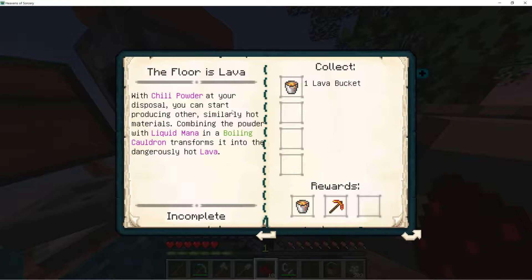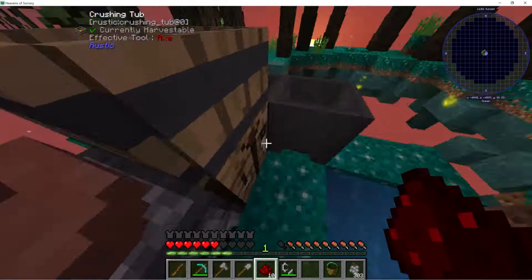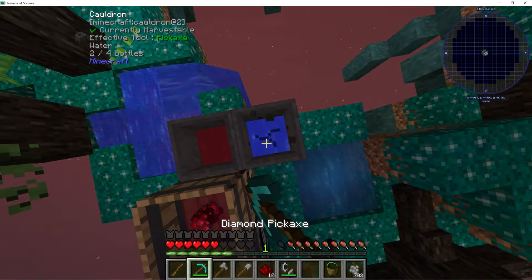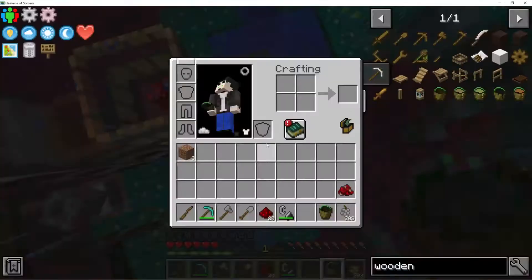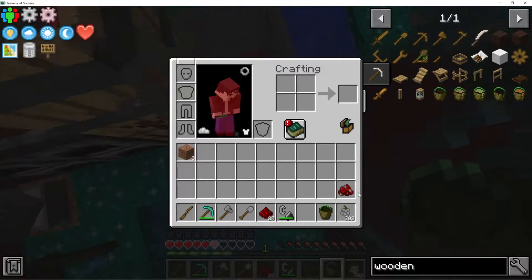Combining the powder with liquid mana in a boiling cauldron transforms it into lava. So we need to either use this up — this is just water, so we can just break this one. It's raining. Combining chili powder... ow! Don't go in there, it's hot.